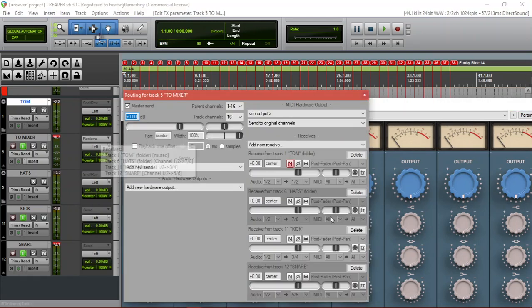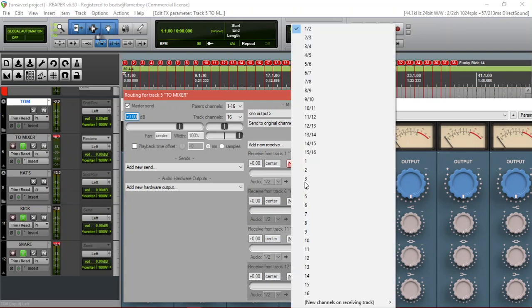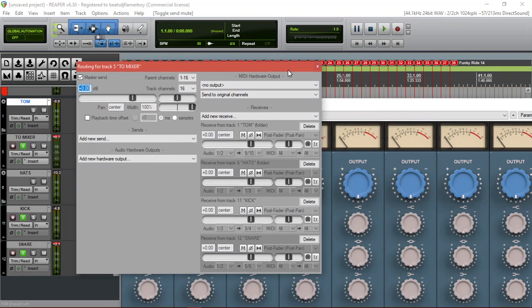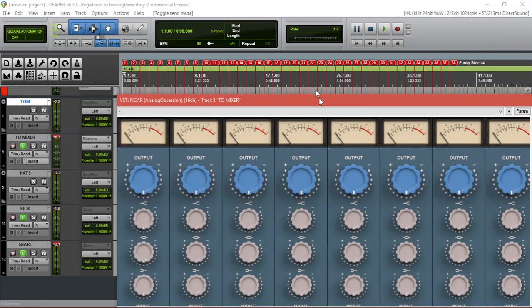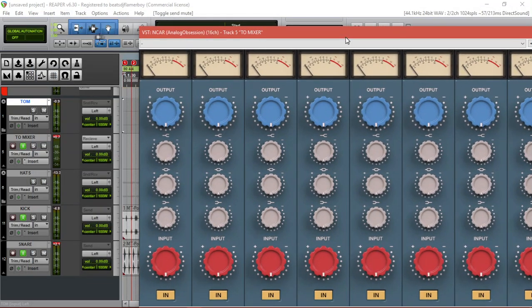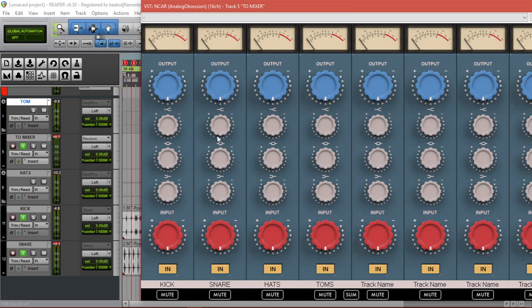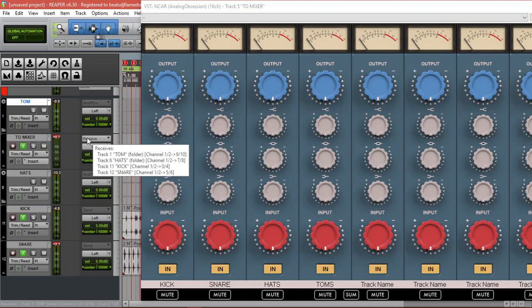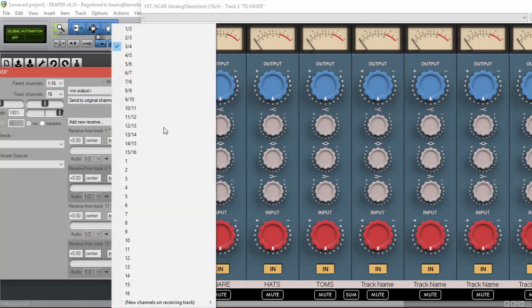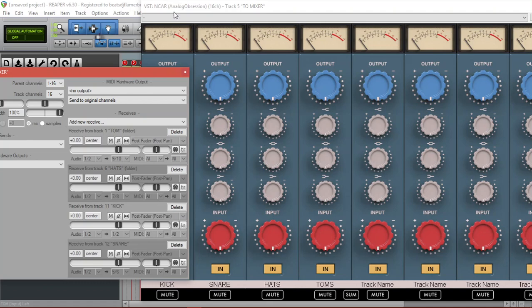Let's route again. The toms — we have done three and four, five and six, seven and eight, so toms should be nine and ten. We are good to go. Now after routing that, if this was a mixer, everything should be like that. Let's do this the correct way: the kick should be one and two, entering from one and two and going to one and two. The kick should be the first one.